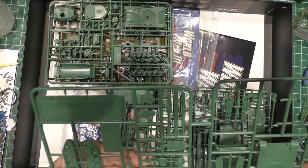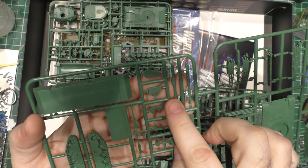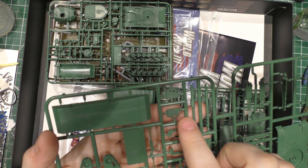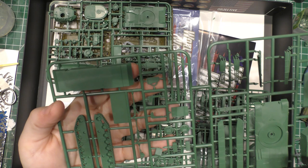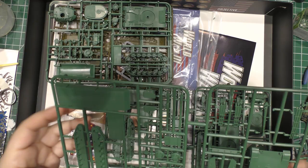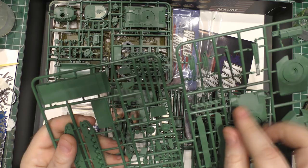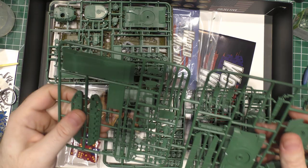And then the Abrams — you have a 105 and a 120, you've got the rear of the side skirts. You can build the A1-and-on version or the original M1 version, which still had that ridiculous track guide for the sprocket that just caused mud and throwing tracks. Got rid of that a long time ago. Then you've got the short baskets, the long baskets, and the bustle rack and all sorts of stuff.